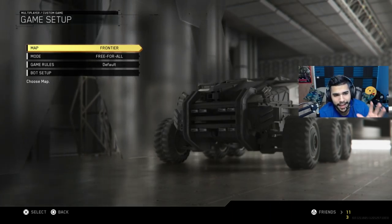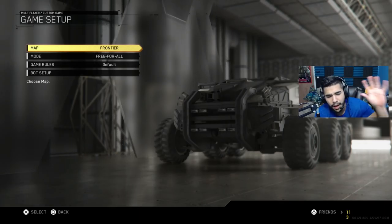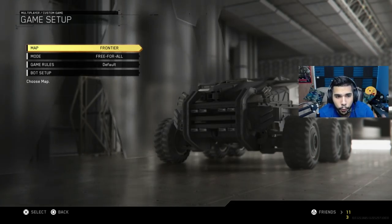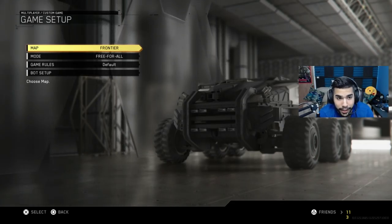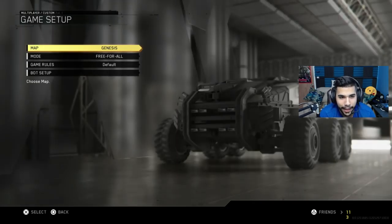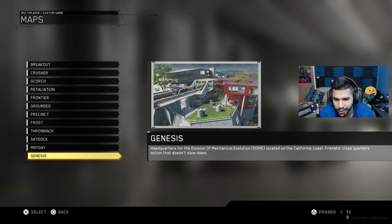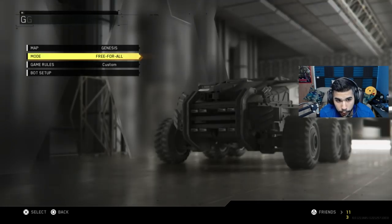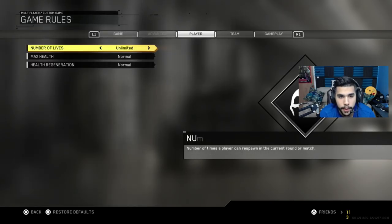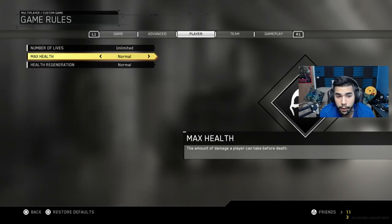Maybe some of you guys have been struggling. This game is a little bit different compared to Black Ops 3 or Advanced Warfare. So today I'm going to give you guys some tips. The best tip I can give you right now is you want to play Free For All. We're going to put Genesis — if you know what Genesis is, it's basically Strike Zone from Ghosts. It's a very close-up map, probably the smallest map in this game so far. Then go to game mode, put Free For All. Then go to game rules, put 10 minutes and score limit unlimited.